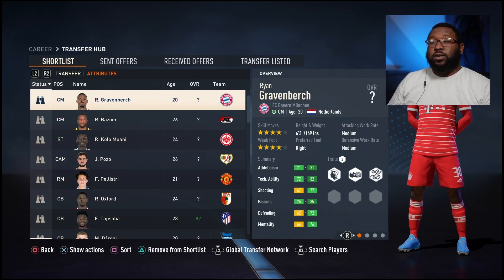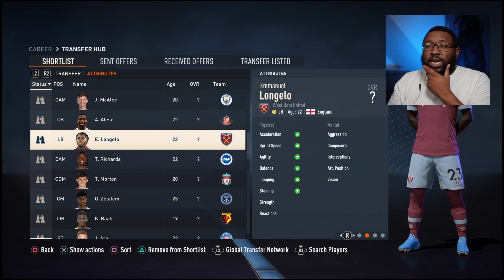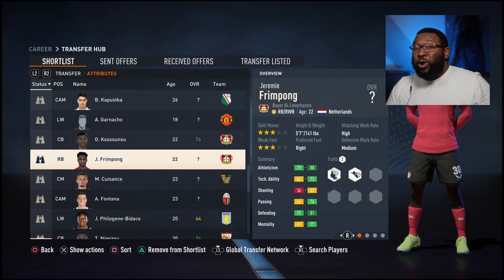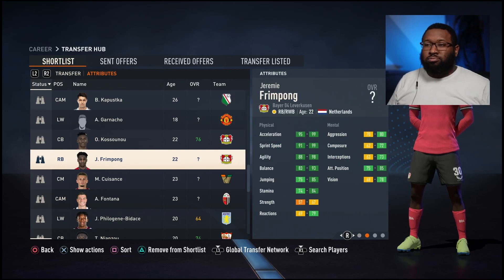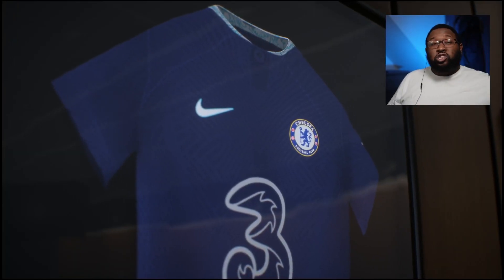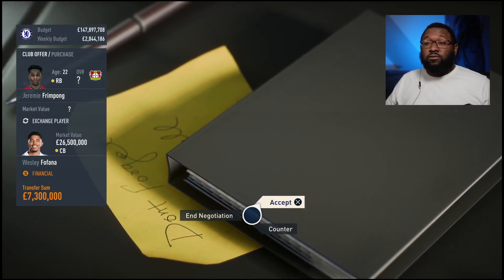Let's go through some players I've been looking at. One young player I found is Longelo — I haven't got his stats yet but look at those greens. He's a left back and I need an alternative since Kukurea was a shambles. But he's already on loan so I can't get him. This is a big mention for everyone out there who needs a young right back, left back, or wing back: Frimpong. We are going in for Frimpong. Look at his stats — 95 acceleration, 91 sprint speed, 88 agility, 83 balance. Enough said. We're going in. They want Fofana and 7 million for Frimpong and I'm going to accept.